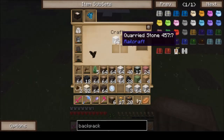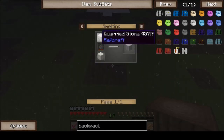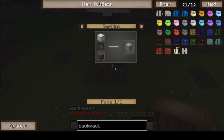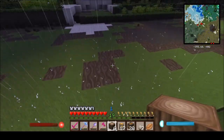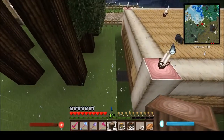I'm just going to use this quarried block — I need to actually smelt this first before I can use it. Actually no, let's not. What I need is the entrance to be in line with that.